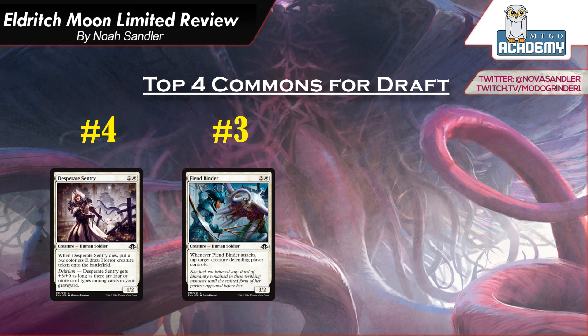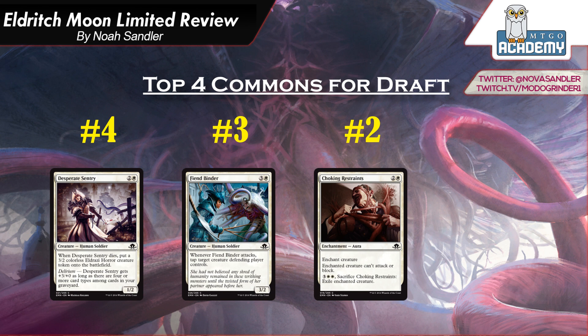Number 2 is Choking Restraints. It's 2 and a white, an aura — enchanted creature can't attack or block. You can pay 3 and 2 white to sacrifice it and exile the enchanted creature. Choking Restraints is a Pacifism for 1 extra mana, which is certainly fine and already very good by itself. It also allows you to exile the creature when you pay 5 mana, meaning it can potentially deal with utility creatures that Pacifisms usually can't handle, though you are paying 8 mana total to do so. It's nice to have that ability on a card that's already quite good.